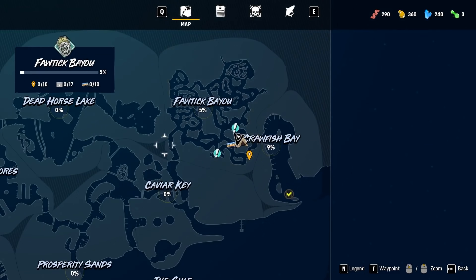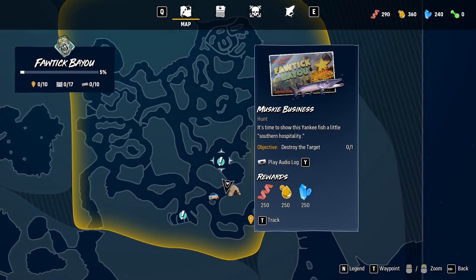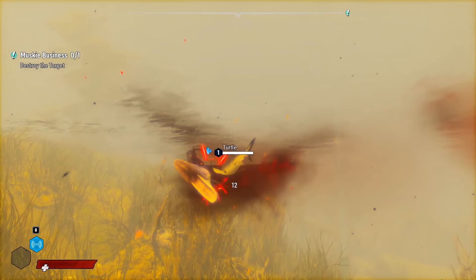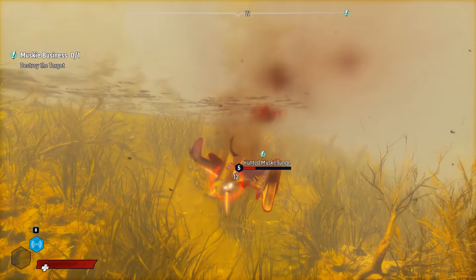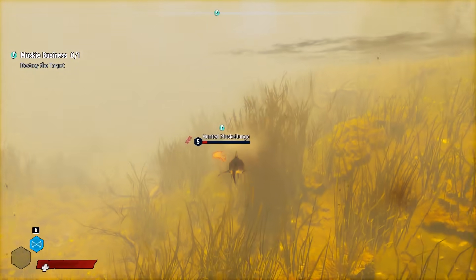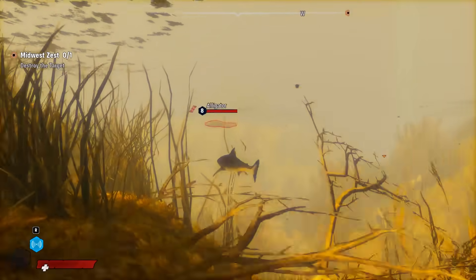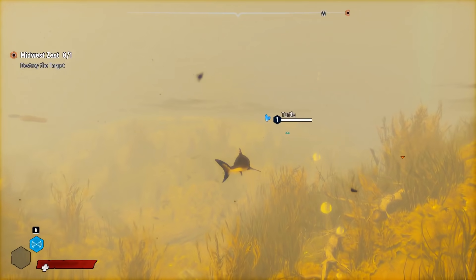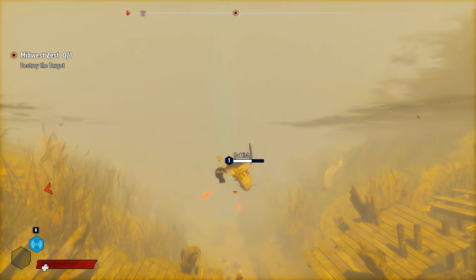Looking at the map, we are in the bay right now. I don't think we can get to the other areas until we're a stronger pup — as we explore, we'll unlock things. It looks like we got Muskie Business over here, let's track that and go see if we can kill a muskie. Oh, there he is — yeah, he's called Hunted. I was fighting other level one muskies and they were pretty easy. Is that an alligator? It is an alligator — that's level eight, and I'm only level one. I don't know if I should mess with an alligator just yet, but it's nice to know there are bigger predators out here.